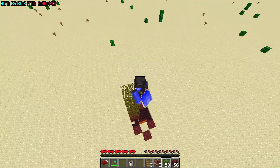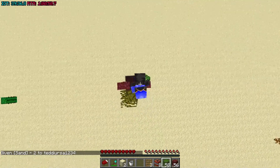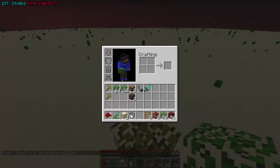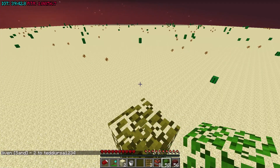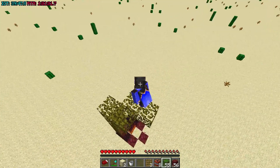One thing you're also going to want to do while you dig out that hole — I didn't do it — but make sure you pick up two sand, because you need it for the elevator. While you dig out, make sure you pick up at least two sand. If you have gravel you can use that too, but you usually want that to grind for flint, so sand is probably better.